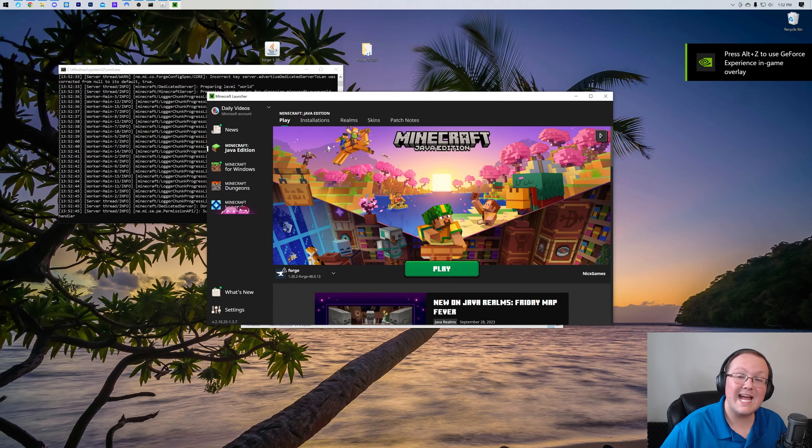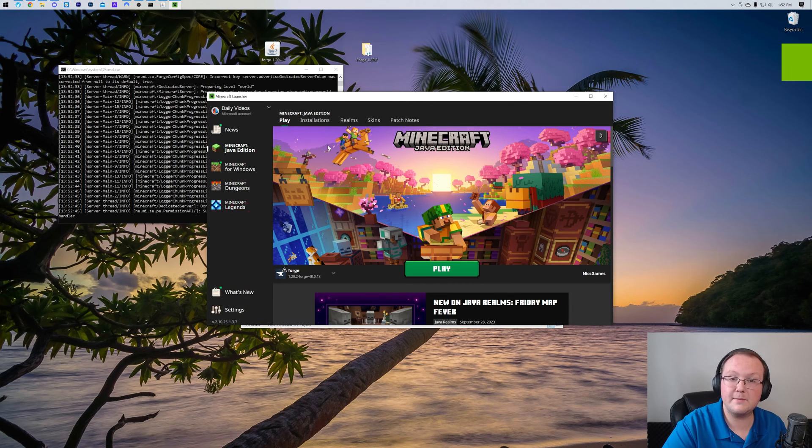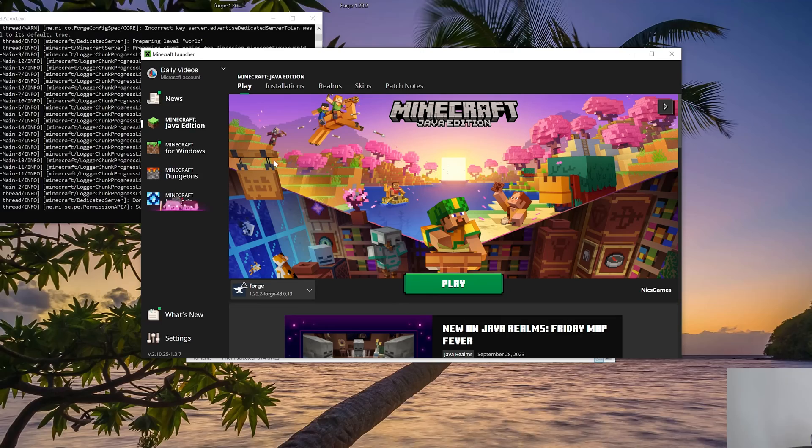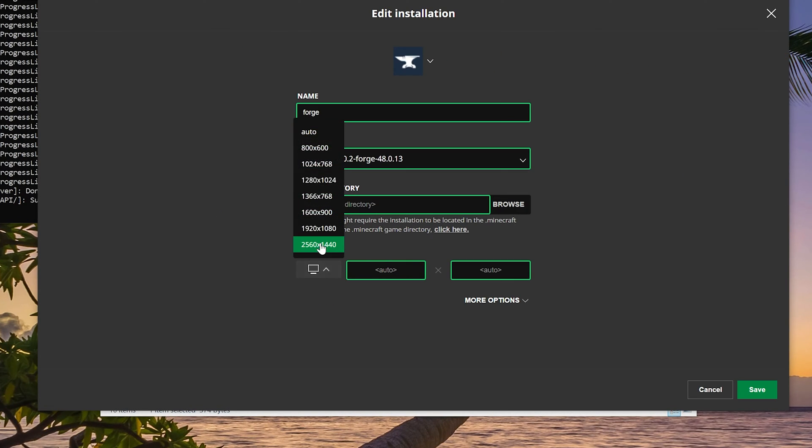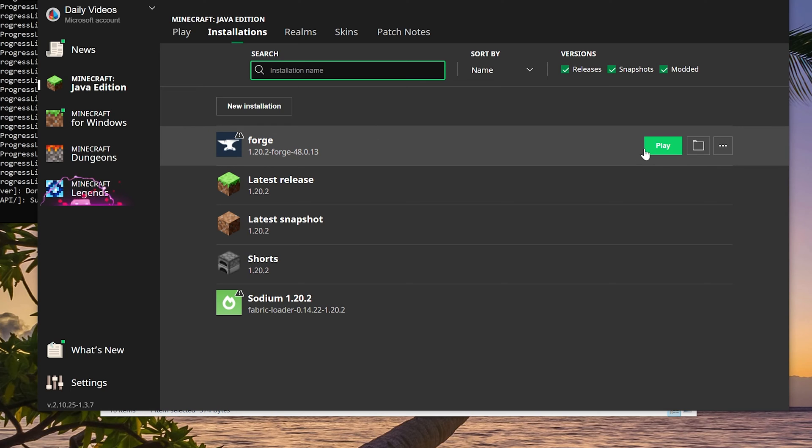Also, once we get to installing mods, any mods you add to the server also need to be installed with Forge locally. Now once we have Forge, go ahead and set the resolution so we can see better once we get in game, then click play.